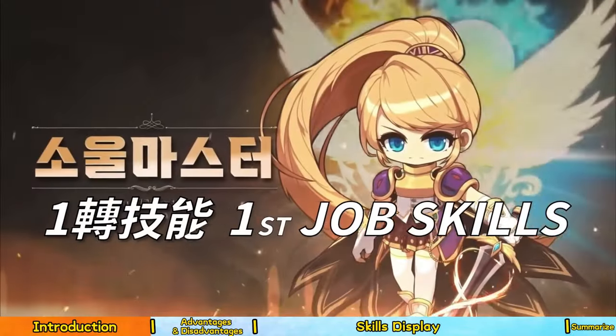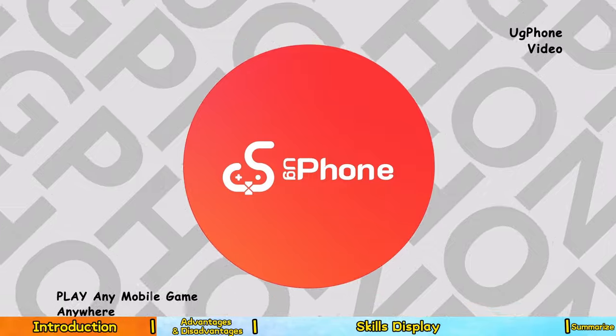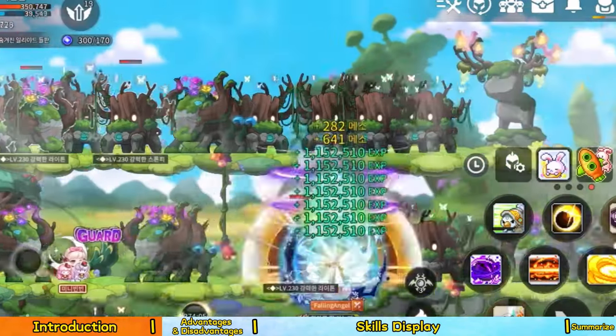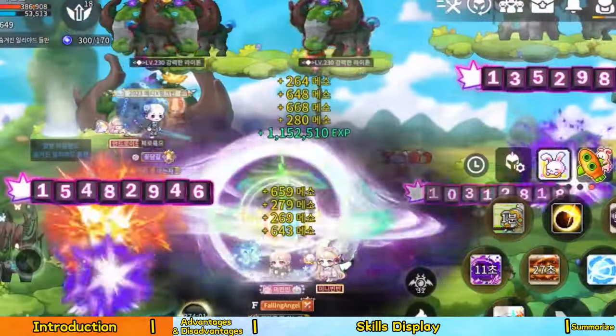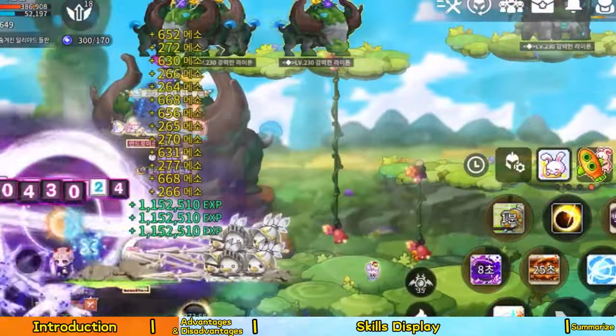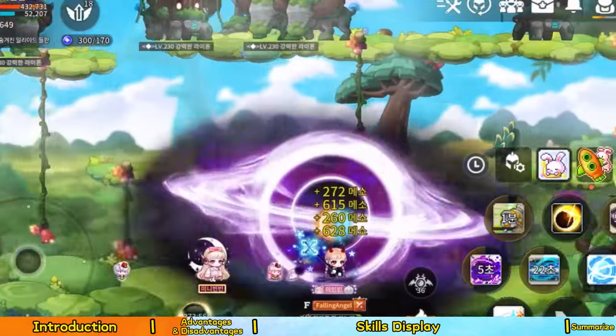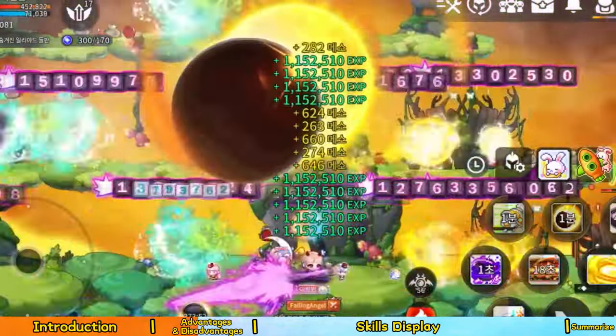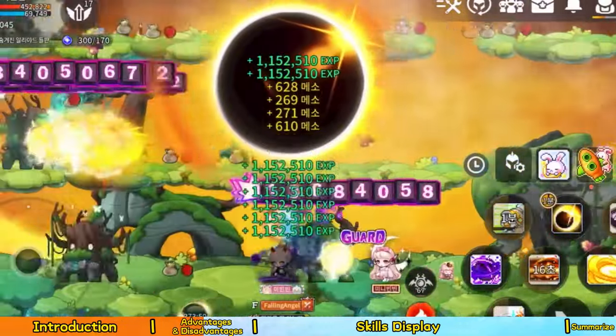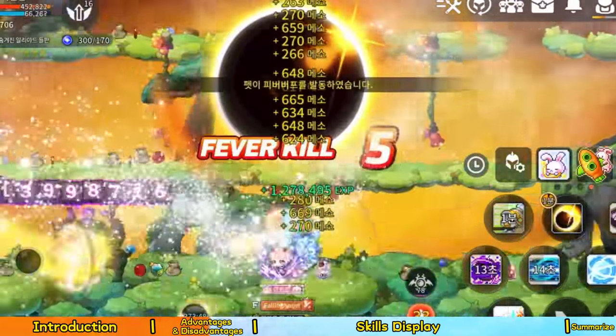This video will introduce you to the Dawn Warrior. The first section covers career advantages and disadvantages. Advantages include displacement with forward movement — some are bound, some are invincible, and some are super blocking. Even holding a two-handed sword can increase your own speed. Disadvantages include higher MP consumption and an equipment growth curve that is not smooth enough.